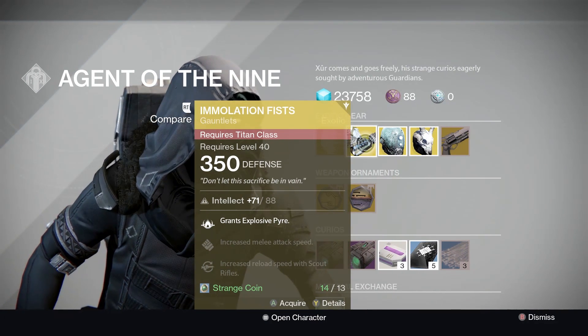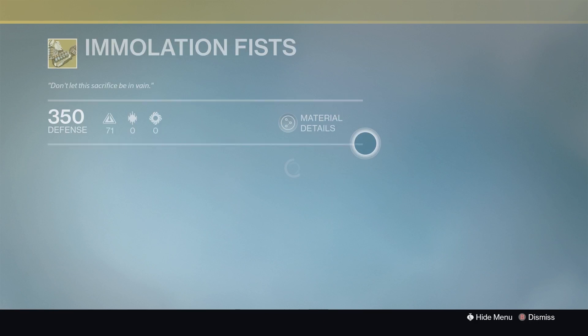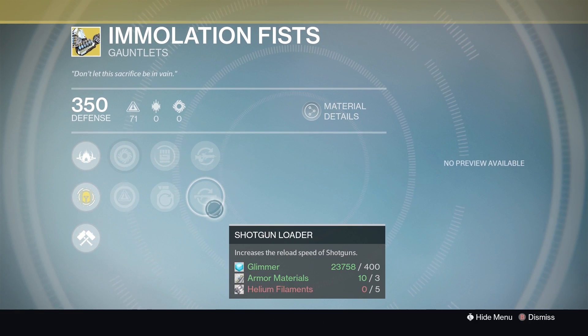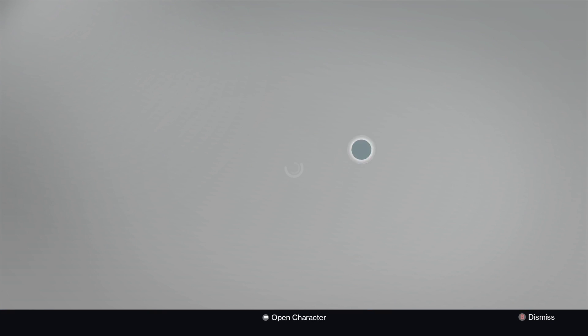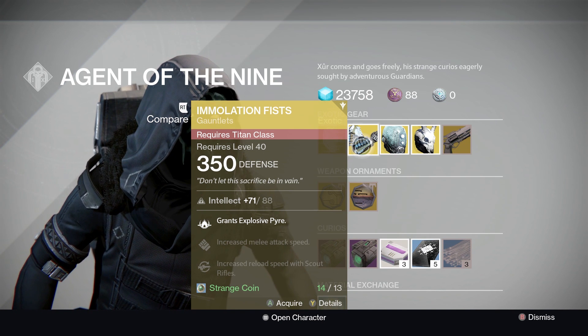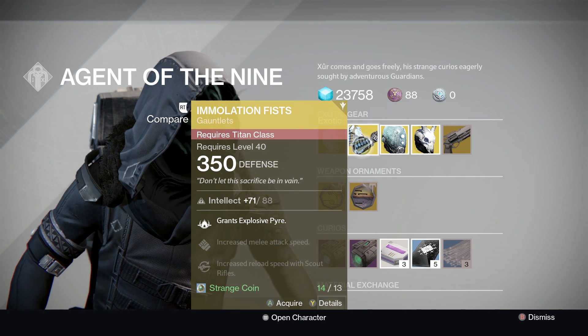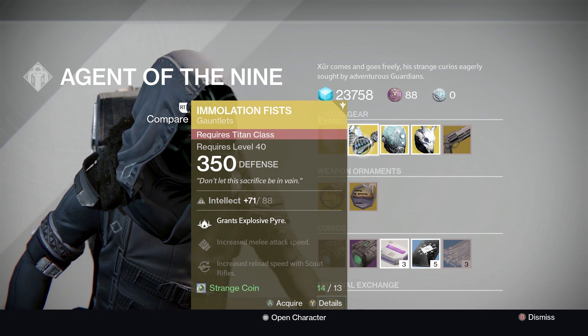Immolation Fists. Grants Explosive Pyro, Increased Attack Speed, Increased Reload Scout Rifle — and that does change to Shotgun Loader. Not bad for PvP and PvE: PvP for the Shotgun, PvE for the Scout. Apart from that, they're not bad gloves.